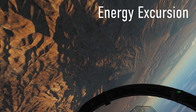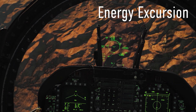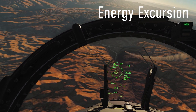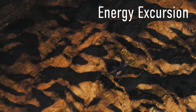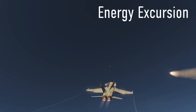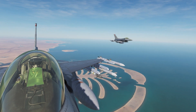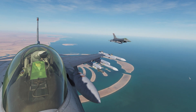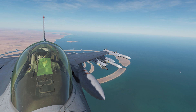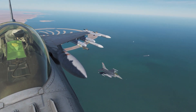An energy excursion is the conscious decision to spend a large amount of energy — typically bringing you below your optimum turning airspeed. It's a degree of airspeed bled off as you turn the aircraft more tightly or rapidly in order to gain a weapons employment opportunity or to defeat one from an attacker. That's the end of the first video. In the next video we'll cover types of turns — rate of turn versus radius of turn and brake turns — then get into the techniques used when maneuvering against another aircraft in the visual arena. Thanks for watching; please like and subscribe.